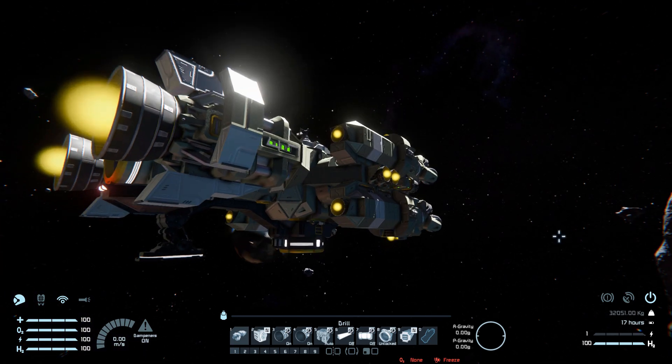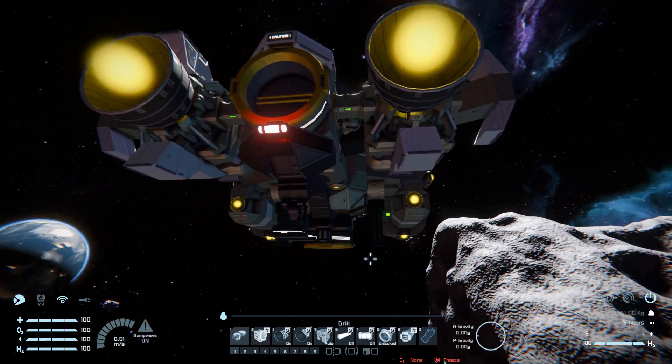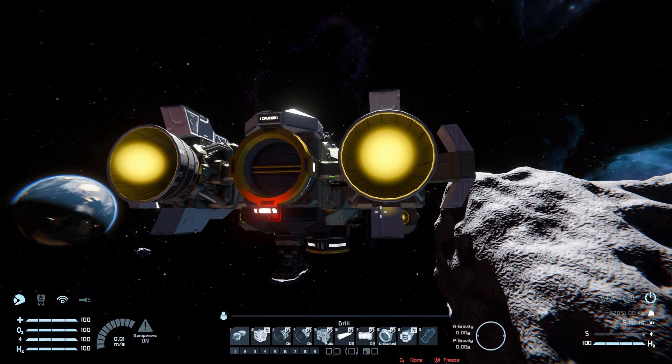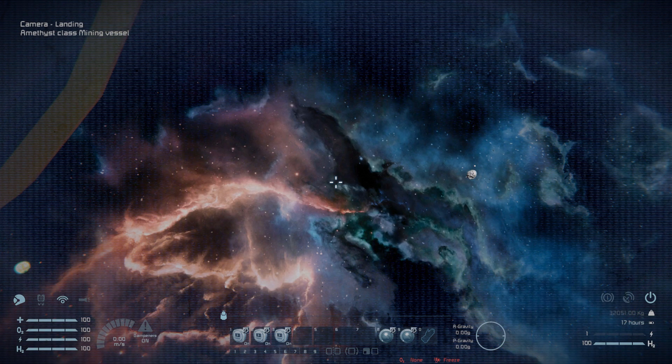Number eight is for our connector to lock and unlock it. Number nine is for our pistons underneath, so we can activate that and it'll drop all the way down to the level point of our landing gear. Raising that all the way up and coming over to toolbar tab two, these are simply to turn on and off the sensors around the ship. Eight and nine on this tab are for our cameras, to view forwards and view the camera underneath to help dock up.